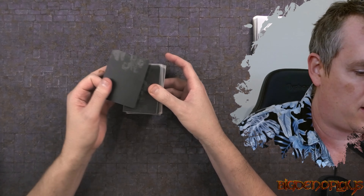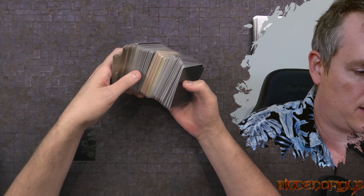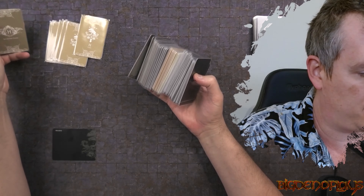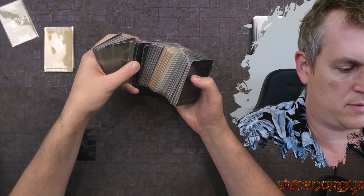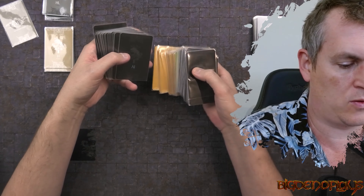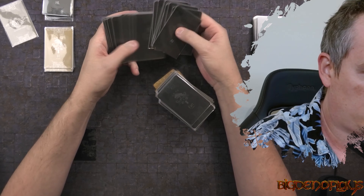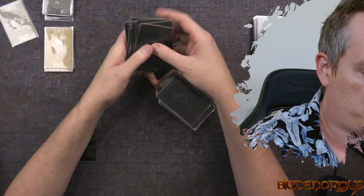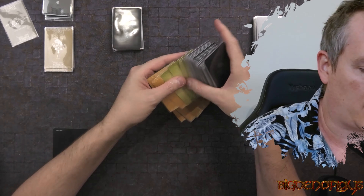I store all of my stuff together under each divider. So for example, the Frog Dog - everything including settlement events, innovations, etc. is all stored under that. What I do then is pop the innovations and stuff into the game that I'm playing.